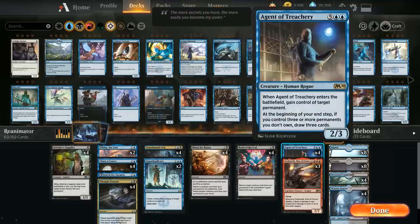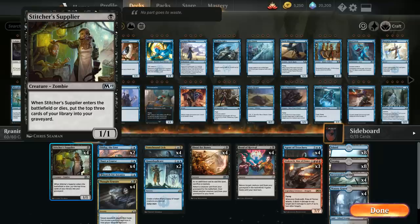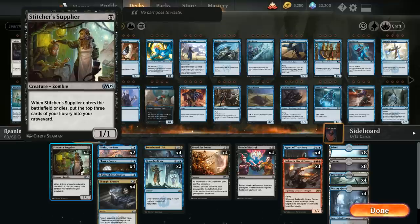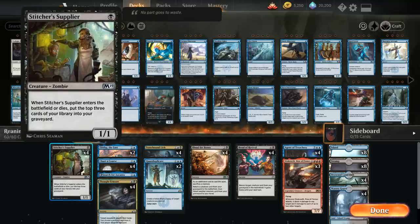Bond of Revival works great with Dracoseth, whereas Blood for Bones works nicely with Agent of Treachery — both creatures have a preferred reanimation spell but work fine with either. We have 4 copies of Stitcher's Supplier: when it enters the battlefield or dies, we mill the top 3 cards. An important interaction: we get to mill 3 cards from the Supplier's death trigger before selecting a reanimation target with Blood for Bones, so we might get lucky and mill a Dracoseth or Agent. Returning Supplier to hand with Blood for Bones to replay for one mana is another way to set up future reanimation.